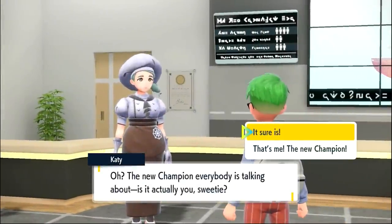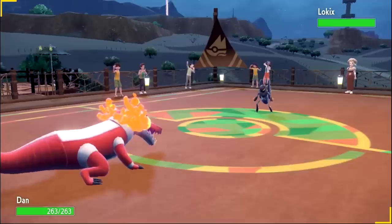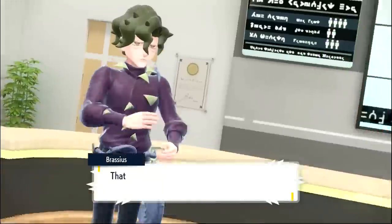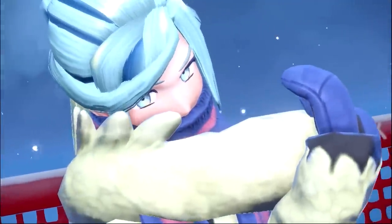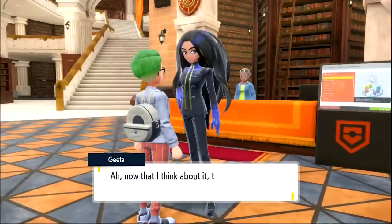Actually, the grind would have to wait until after my rematches with all the gym leaders. But Dan was level 73, Richard was level 82, so use your imagination. I took down Katy, then Brassius, Iono, Grusha, Ryme, Larry, Kofu, and Tulip. Only an hour into my day, I was on my date with Geeta.